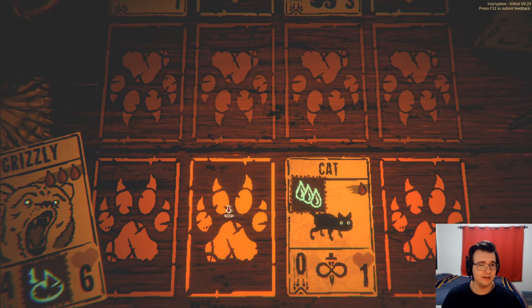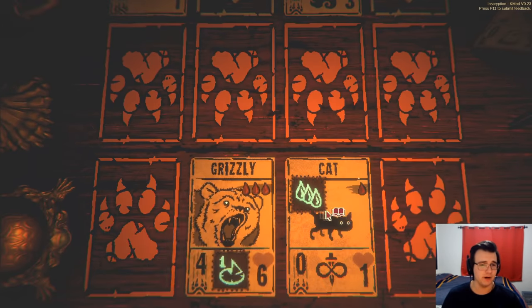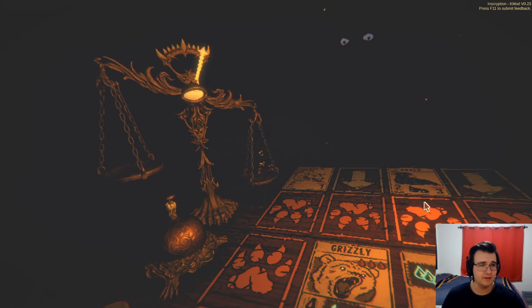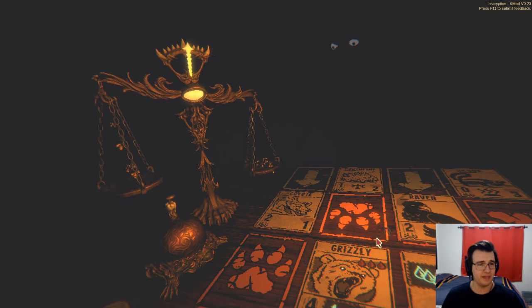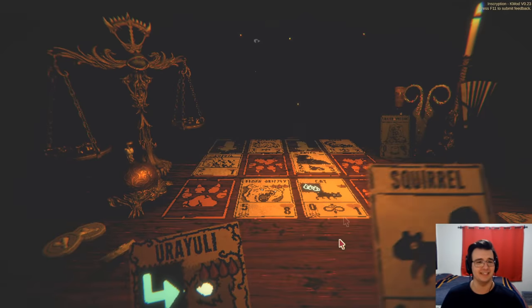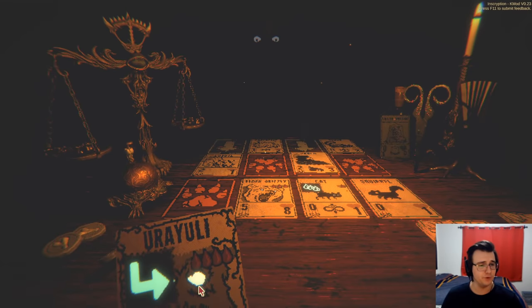I'll put the grizzly just in the open lane — I'll deal four, he'll do four, and then I'll deal eleven. Actually twelve, because the grizzly is gonna level up. Show me that greater grizzly. Elder grizzly — a five-eight! Beautiful. All right, twelve damage incoming.